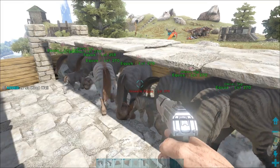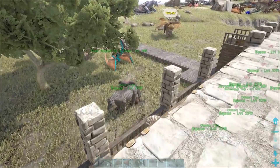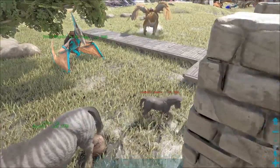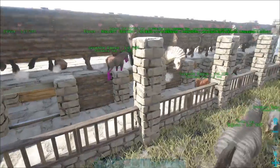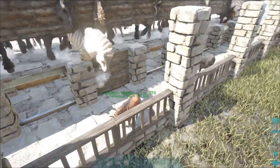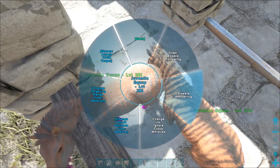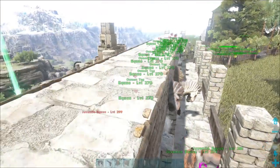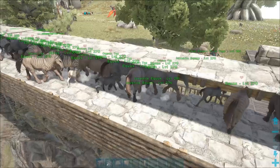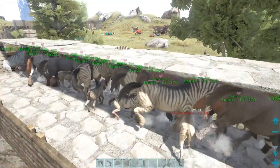We have a whole buttload of Equus down here now. Two wide definitely works. I would highly recommend using the two wide version versus the one wide version. The horse sex pit 10,000 is what we're at now — the magnificent horse sex pit 10,000. Oh my lanta. It's a disaster. Anyways, we'll be back.